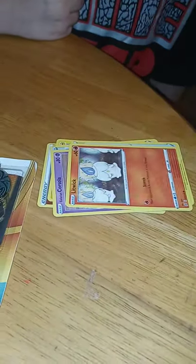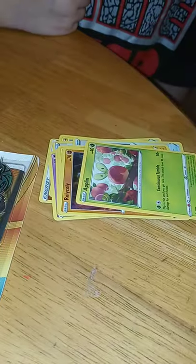Redzo has a Fighting Energy, an Electrode, Tool Scrapper, Curse Shovel, Galerian Corsola, Litwick, Shanks, Roly-Coly, Apolin, Heatmore Reverse, and a Galerian Corsola Hollow.